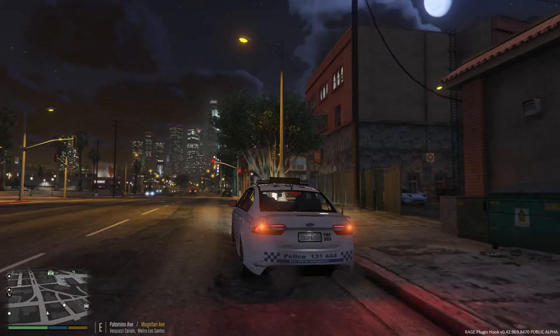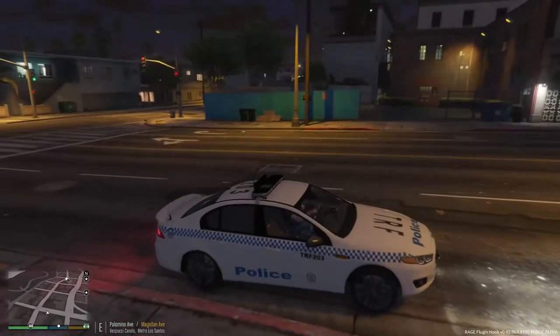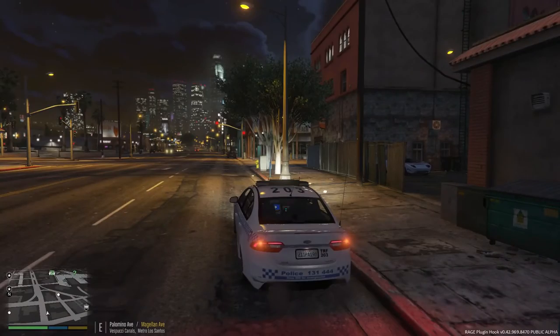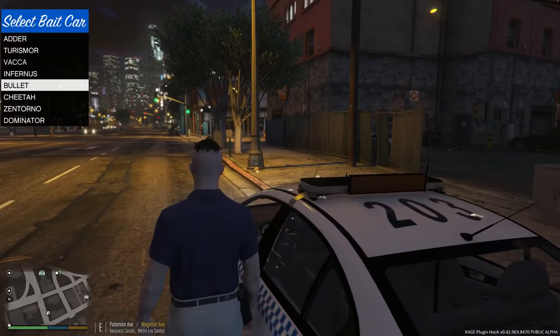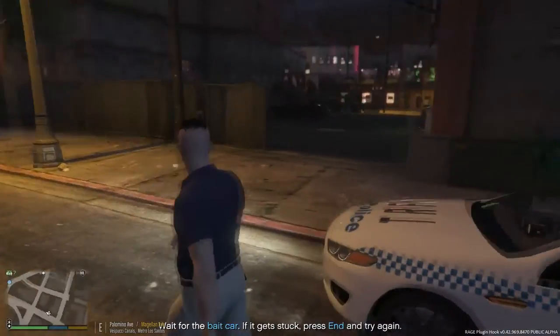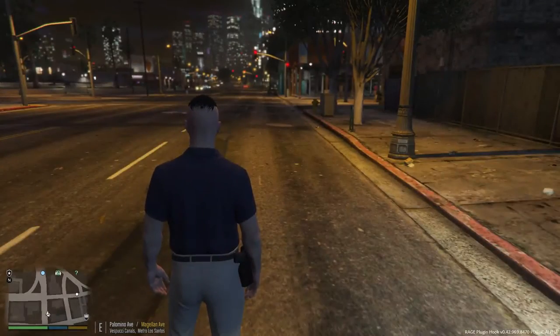Alright, so now we're over in Vespucci Canals — more the Vespucci Beach area. Car theft is pretty high here and there are a lot of high-end vehicles around, so we're going to try our luck. Just like before, we're going to get a vehicle — this time an Adder. It doesn't really matter which car you choose; they're all bait cars and they all come with a kill switch, like I said before.